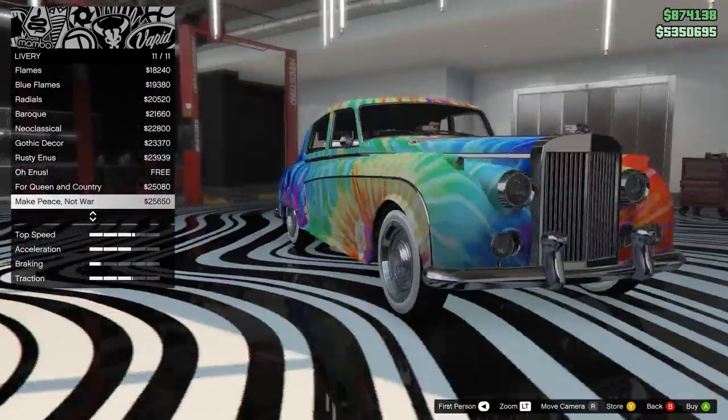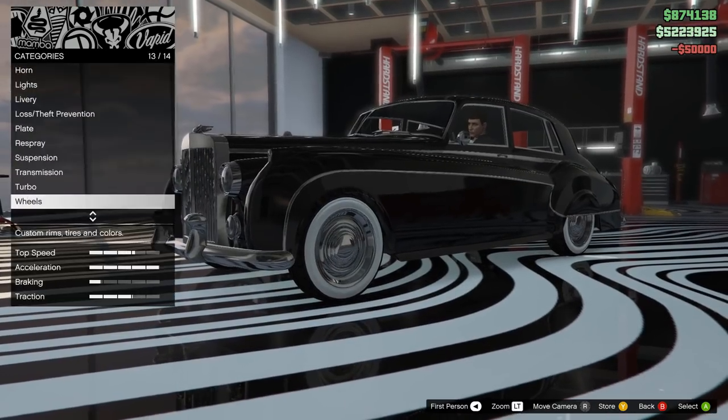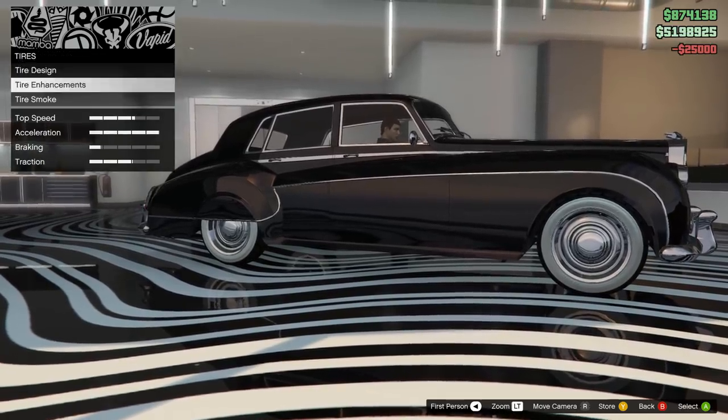No bumpers, no spoilers — not that you'd want one — no front grills, nothing. Absolutely nothing can be changed on this car, except for liveries, because come on, this is Rockstar we're talking about.